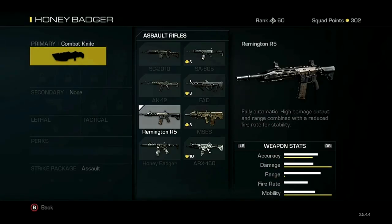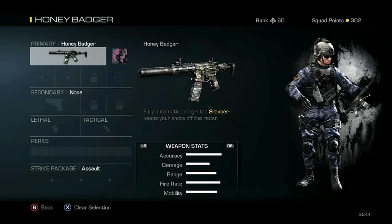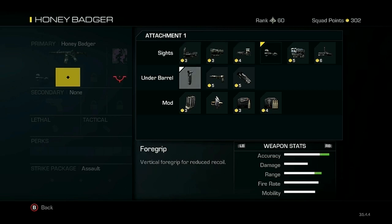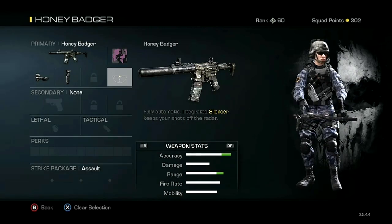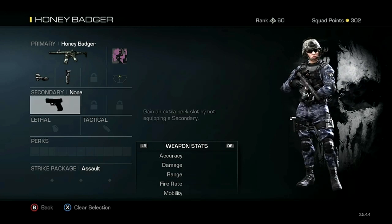So I pretty much started over with this class just to show everybody. Go into Assault Rifles and pick the Honey Badger. I'm going to choose my little girly camo here. The VMR sight is one of my favorites — I get a red dot plus an extra kind of four times zoom, so it's two sights in one. Put the foregrip on; the Honey Badger is a little jumpy. And then I like this variable scope sight — it's a little bit bigger than the red dot.